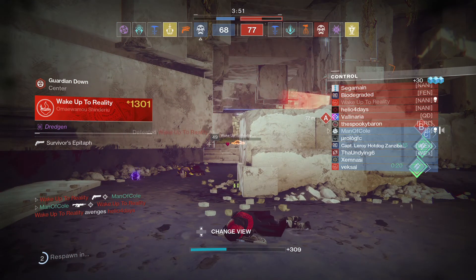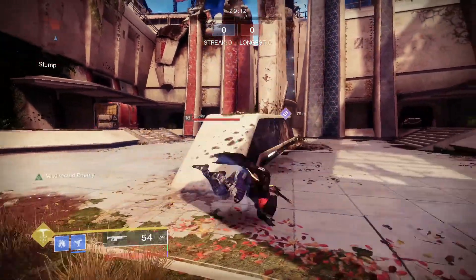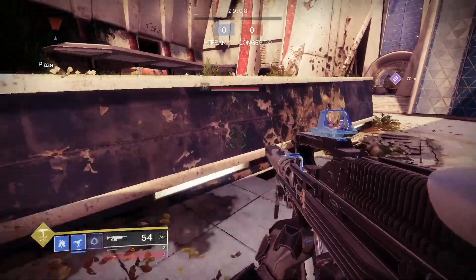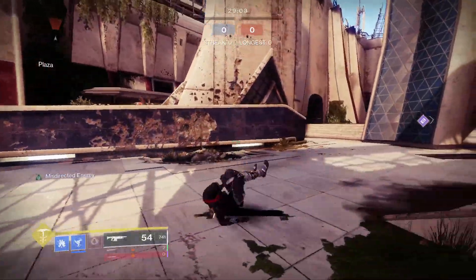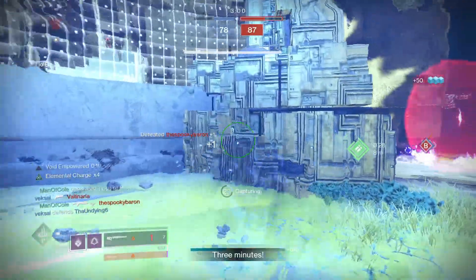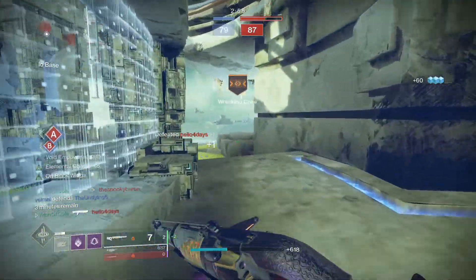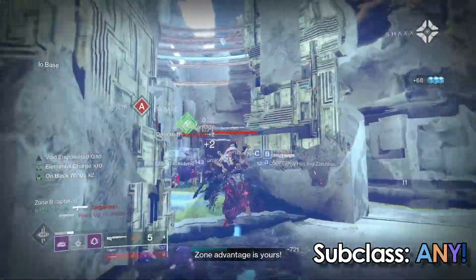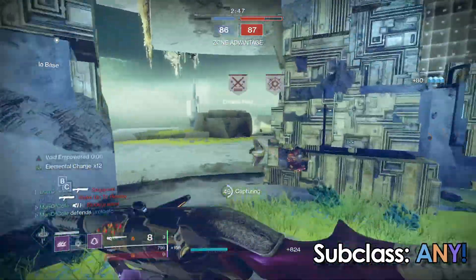Where you can really capitalize on this is if you're a decently coordinated team that can communicate when you know your enemies are without a radar. The nice thing about this debuff is that it will actually give you a small numbered hitmarker if you end up affecting someone on the opposing team, and based on how many hitmarkers you see pop up on your screen, that's how many people you know will be without a radar. Communicate that with your teammates and you get a nice team wipe. This exotic isn't necessarily benefiting us directly, but it's giving us a leg up on our opponents and allows us to be more in control of when the engagement starts.